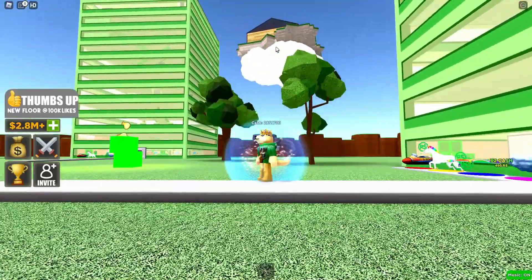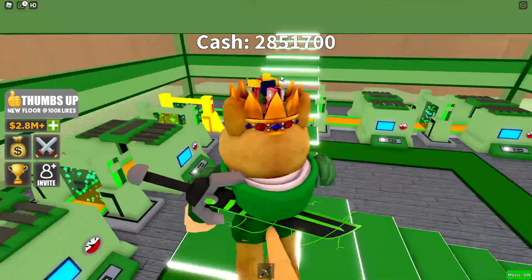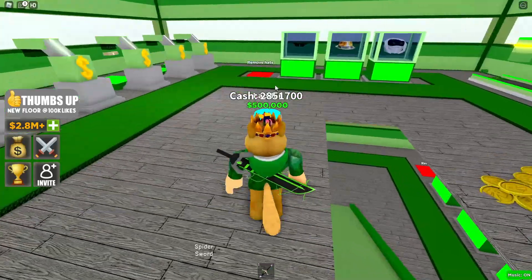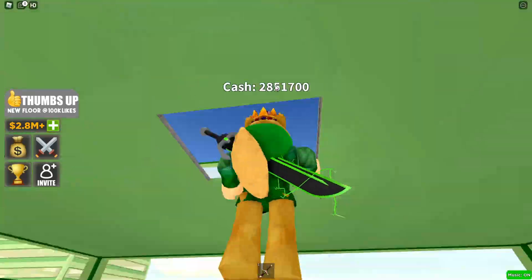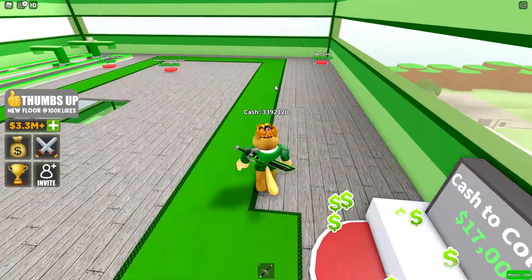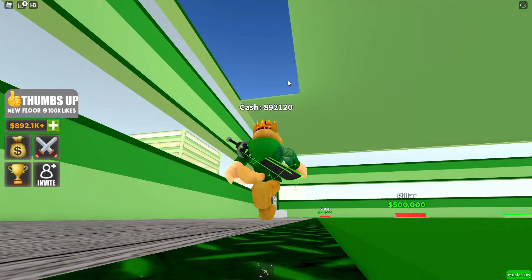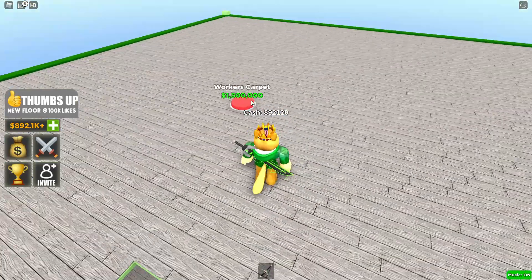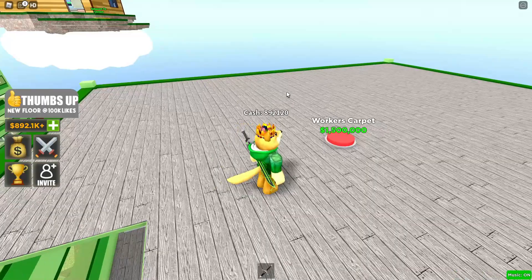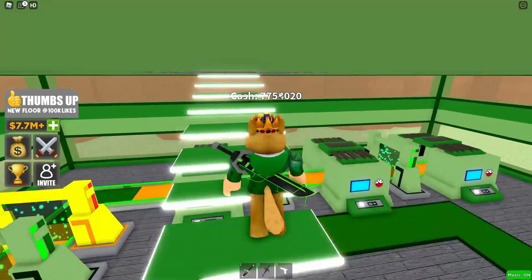I got taken out by their defenses. Doge needs to get his very own Bitcoin mining island! Let's jump up here — I don't want to buy the ladder since it's not that helpful. I can now buy the next floor and there's more expensive stuff up here. I have 7.7 million dollars.